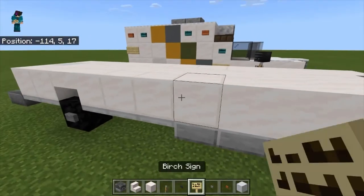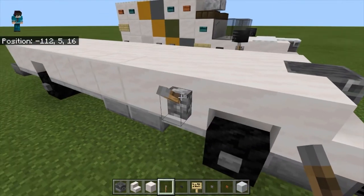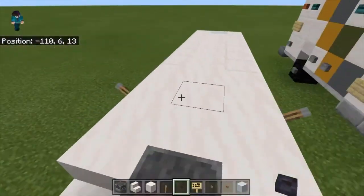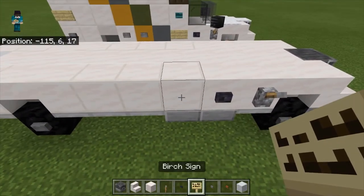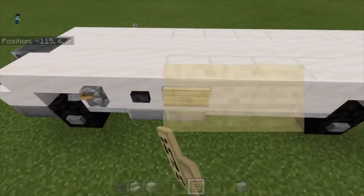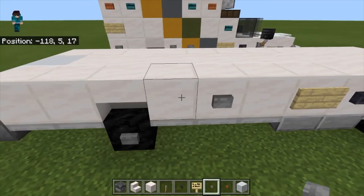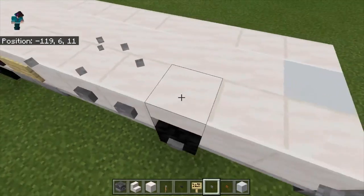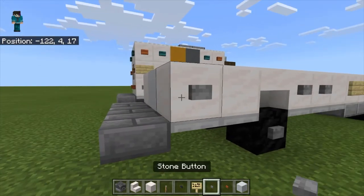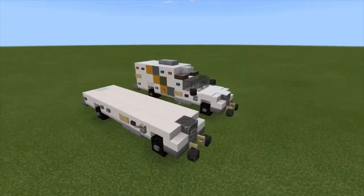For the detailing, grab your lever and place one on this smooth quartz block right here — make sure it's flipped facing upwards on both sides. Take your polished blackstone button and behind that, place one on the very last smooth quartz block. On the side of the very first quartz block, place a birch sign. Skip one block, and on that second block, place two stone buttons on those two spots. Come back to the very last block — on the right side, place a stone button, and on the back side, place an acacia button. Repeat on the other side. With that, you have completed layer two.